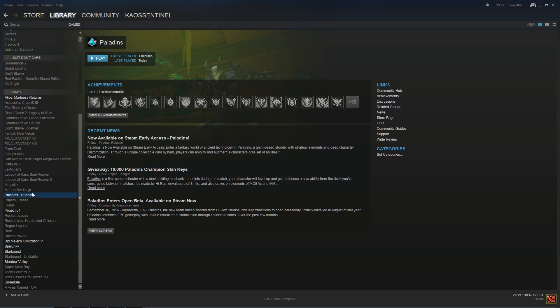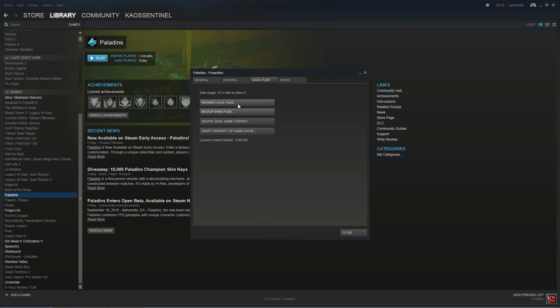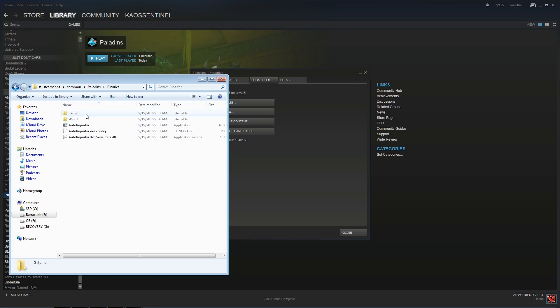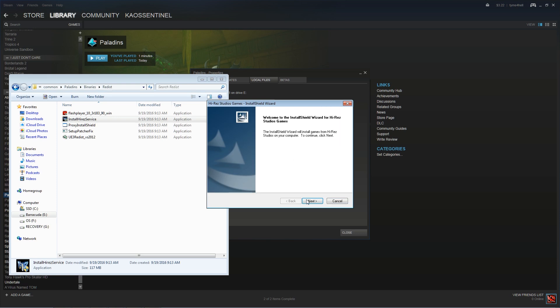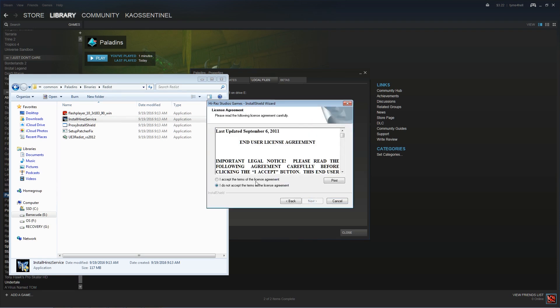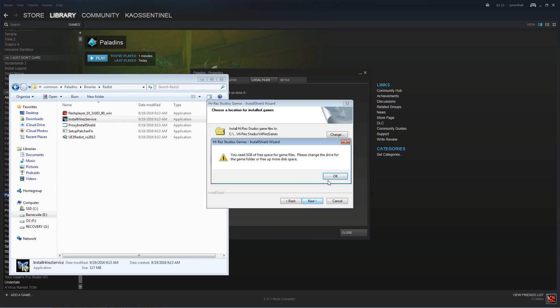Pretty easy — you just hit OK, and you're gonna want to right-click Paladins, hit Properties, go to Local Files, browse your local files, go into Binaries and Redist, and you'll want to install Hi-Res Service. Then you'll basically install the Hi-Res Service, and once that's installed, it's pretty basic stuff. Just hit your Next buttons, hit your Exceptions, change your location file if you want to.